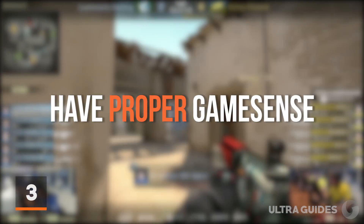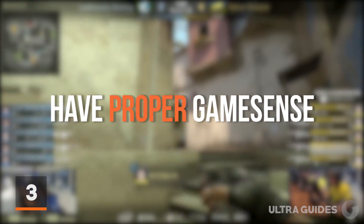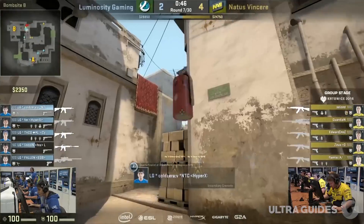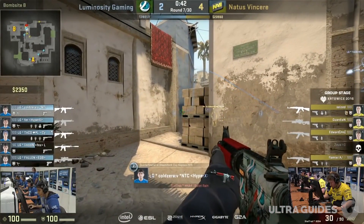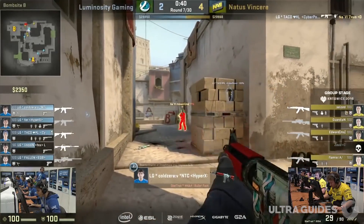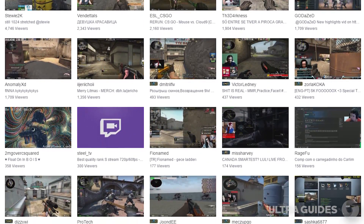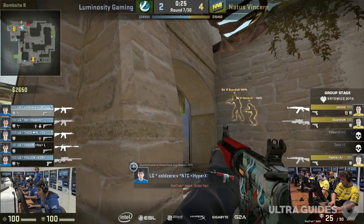At number 3, we have game sense. If you've ever played CSGO, I'm sure there's been a few times where something happened that you didn't predict. If you had better game sense, it's possible you might have seen it coming. Maybe you were surprised by a rotation or a strat from the other team. If you understand how people play the game, it's likely you'll be less surprised. If you want to improve your game sense, watching pro CSGO is one of the best ways — they're pros, meaning they're the best at the game, and if anyone has game sense, it's them.